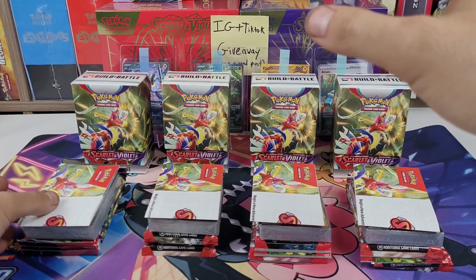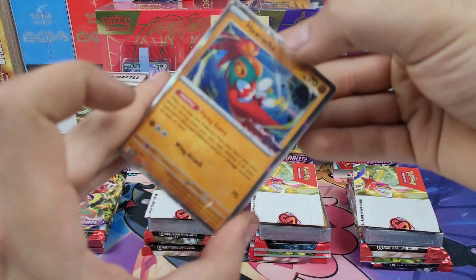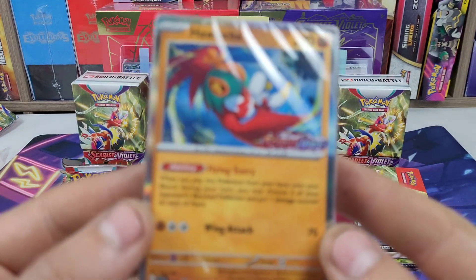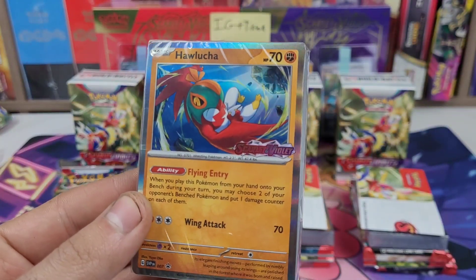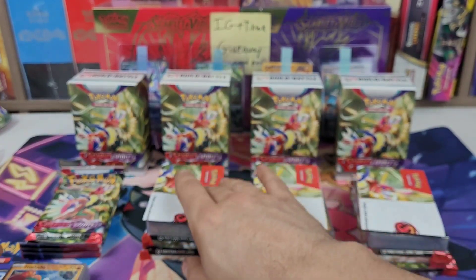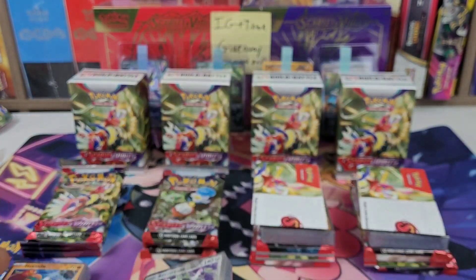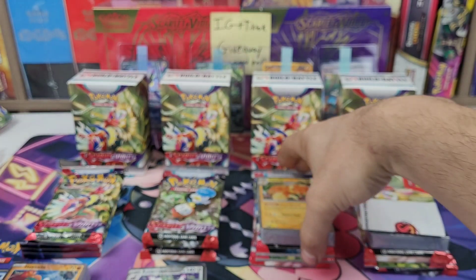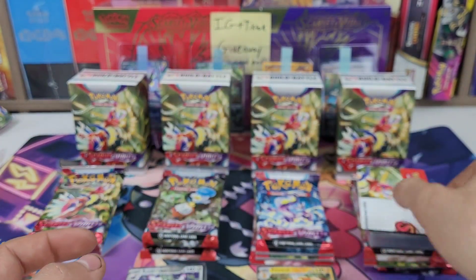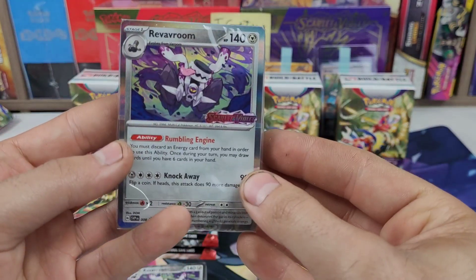Let's take a peek at the promos. First one: Hawlucha — it's kind of shiny. Second one: Revivroom. Third one: Palafin. And if this fourth one is Coquavl, then we have them all — but nope, another Revivroom. So we got a duplicate.